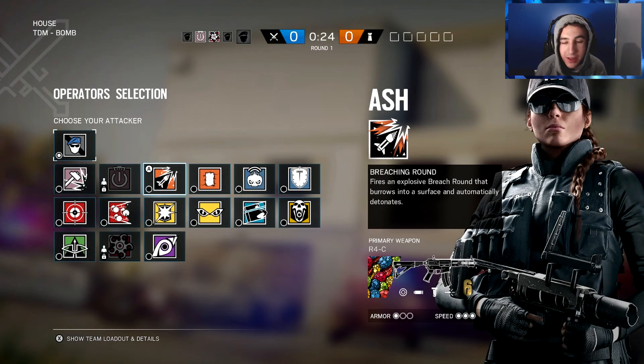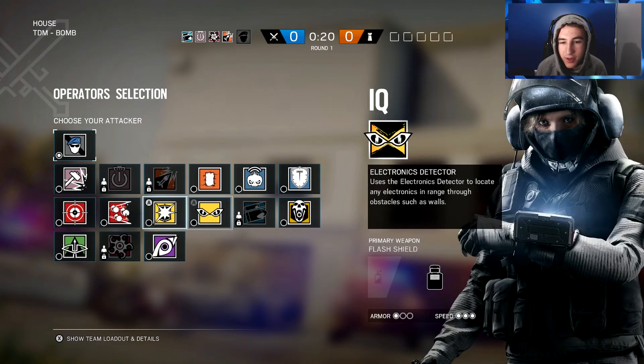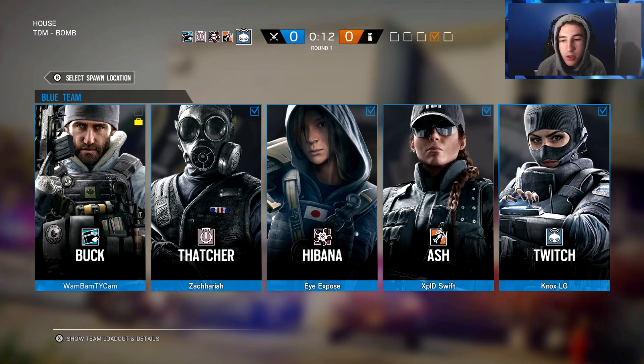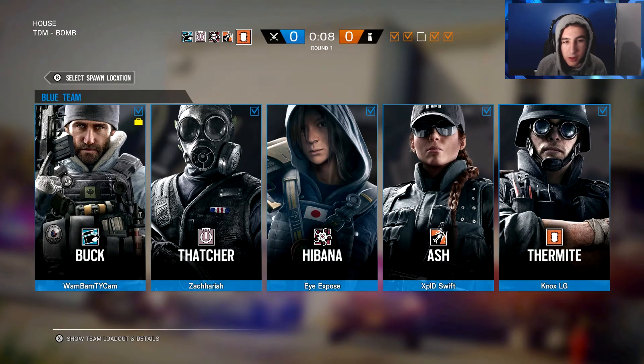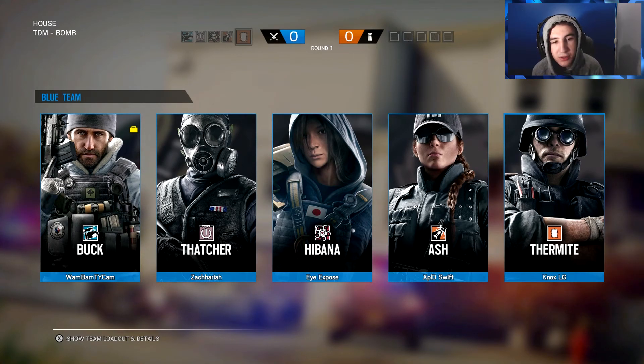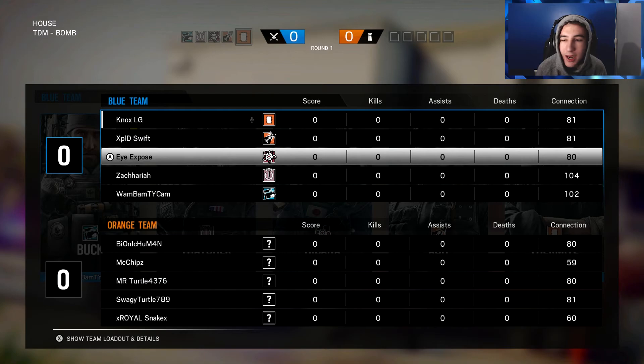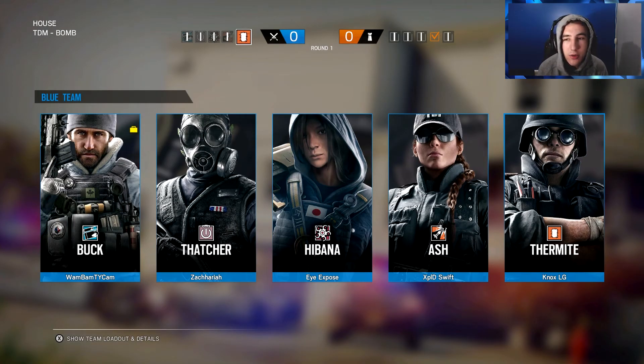All right, here we go, game starting up. Playing on House — not the best map for ranked. I like the map but it's pretty hard to defend. We're gonna start off with Twitch; they'll probably go garage, so we need a Thermite and Thatcher. On our team we got XPLD Swift, I Exposed, Zachari, and Wham Bam Ty Cam. First round on House ranked, two more games until Gold One.